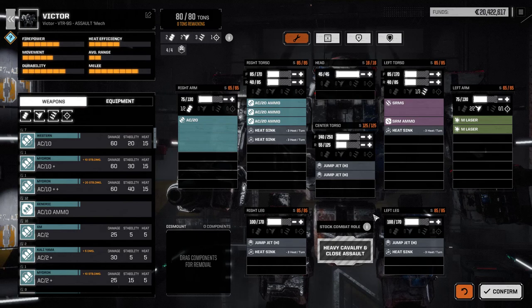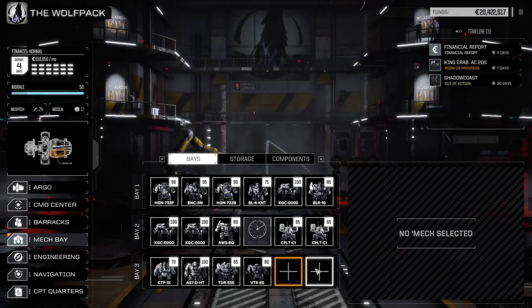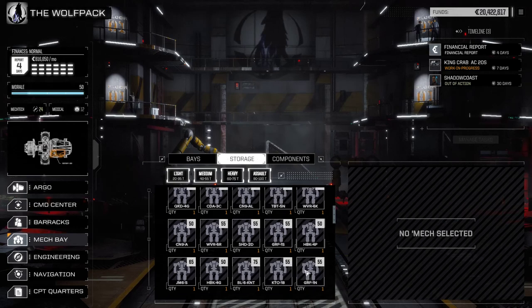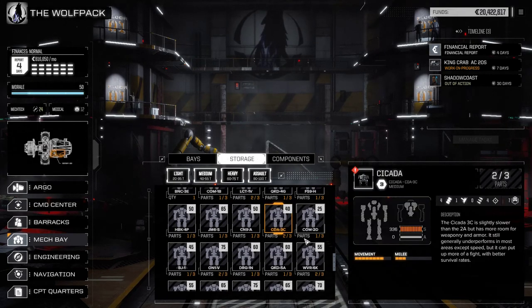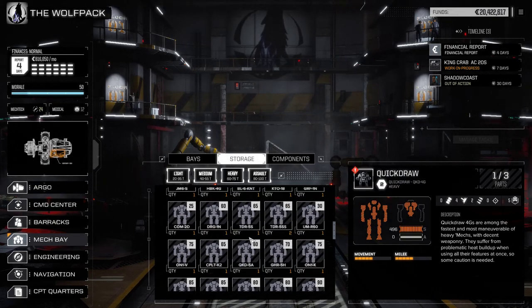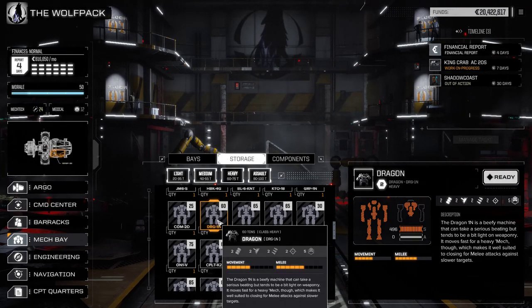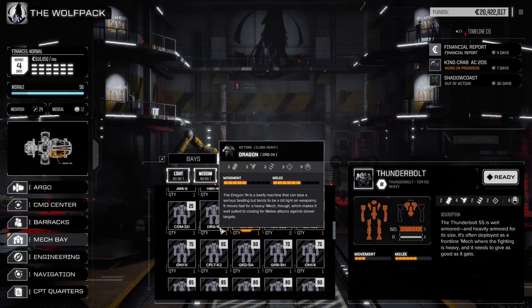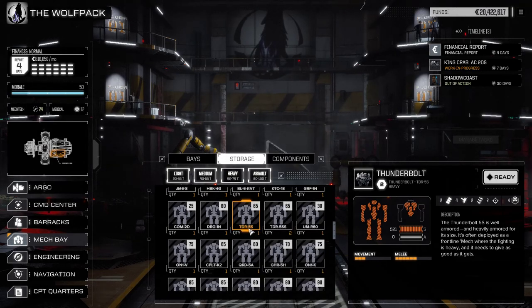A common question is how do you add mechs to these slots, because when you click on them it's not intuitive. The way you add mechs to your slots is you actually have to click on 'Storage.' When you click on storage, you can see all the mechs that you have. You can also see the ones you're working on. The first three letters are the mech type — so DRG is the Dragon, TDR is the Thunderbolt — and after the dash, the second part is the variant.